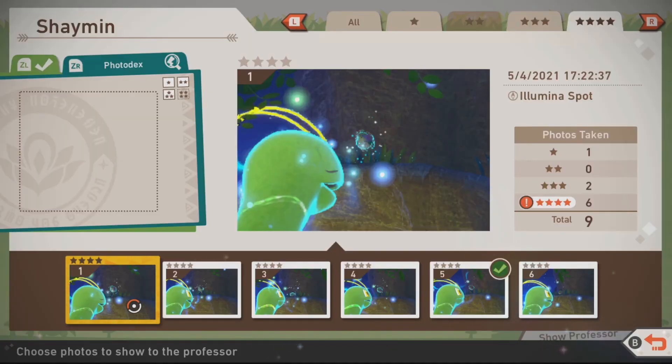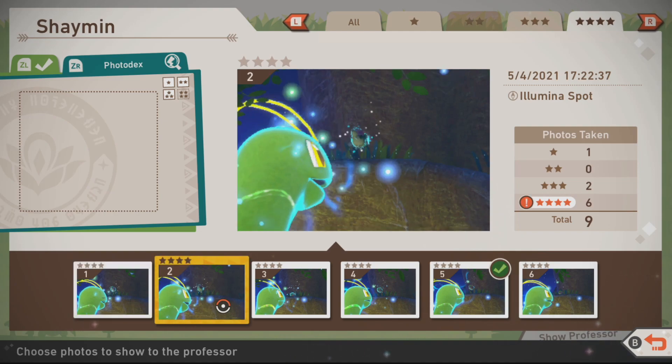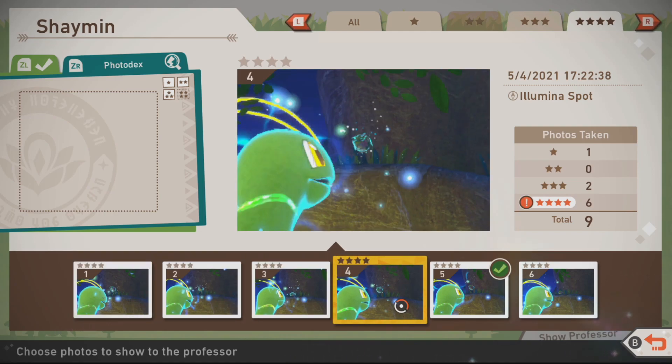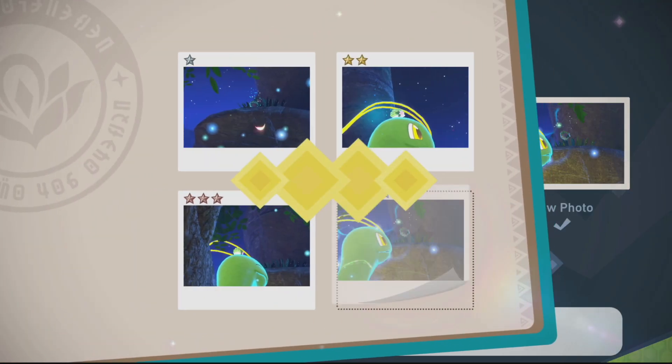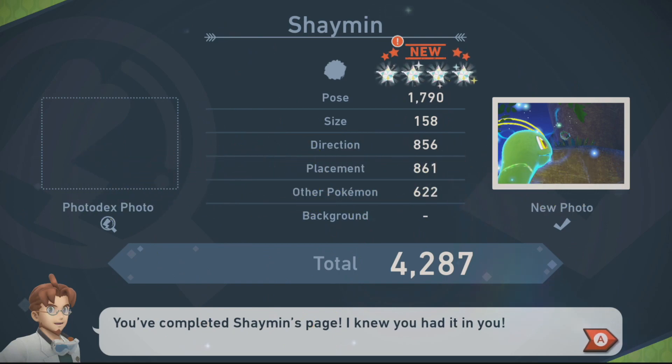This can also include when the Shaymin is jumping up and down in the same spot. This can be a little bit tricky to do, so I highly recommend putting your camera in burst mode so you can get multiple shots with one click. Also, speed up past the tree and time it right, because it can be a little bit tricky.